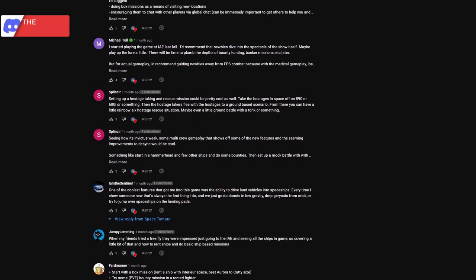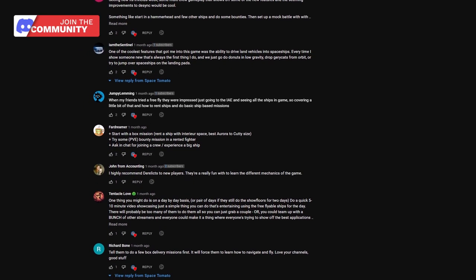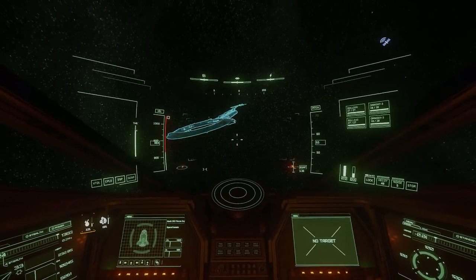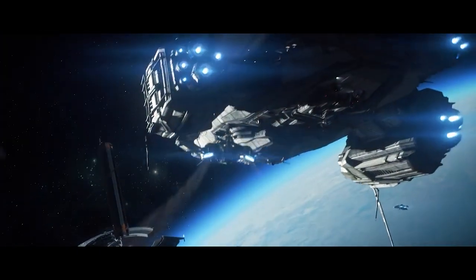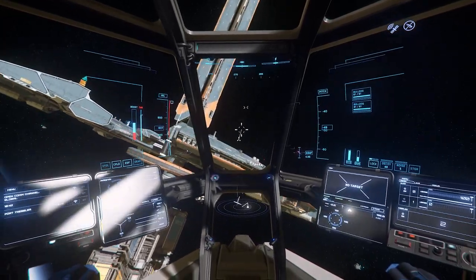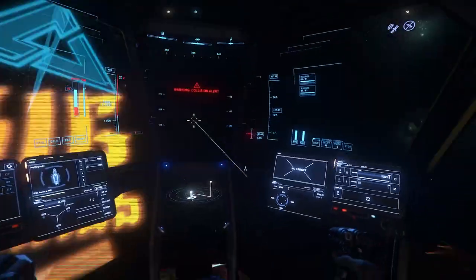This one comes from the community — I'll link the post below. Don't fly straight at your targets, especially at night. Due to differences in scale and momentum some ships carry, it can be hard to judge when you should start slowing down. If you aim slightly off target, you can always overshoot and come back; otherwise you'll explode. Nobody likes to explode.